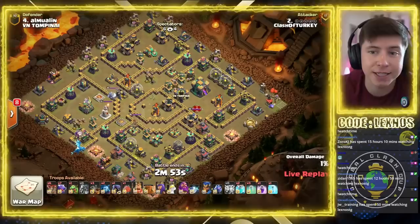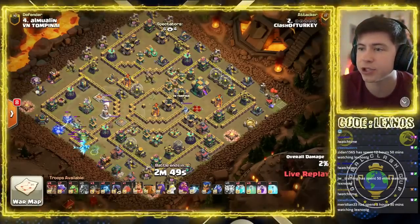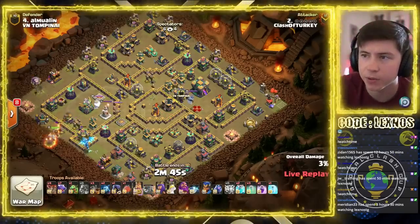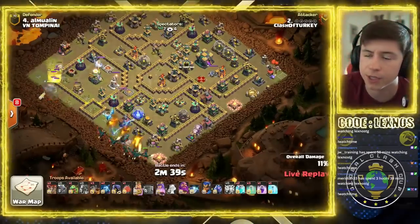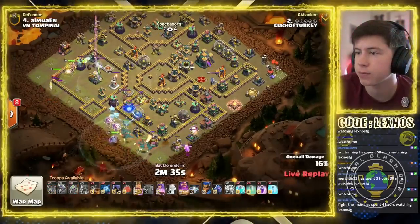It's going to be a Hydra attack to kick things off in this match. E-Dragon to funnel at 7:30. King to go in toward the Eagle Artillery. Queen to follow suit. Dragons from the south side of the base. E-Dragon funnel. Switch to a Battle Blimp.